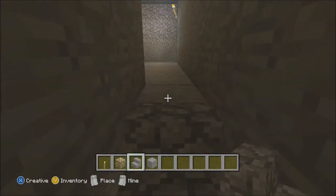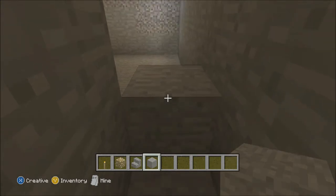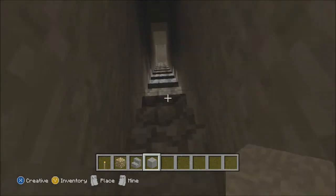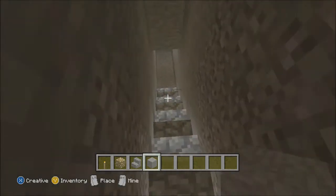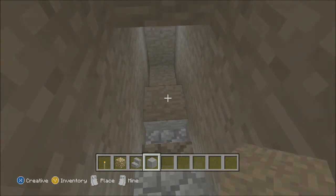As you can see when I get to the top, I'll cut the light off so you can see how bright it is in sort of pitch black. There you go, it's glowing pretty nice. And that's how you make stairs glow.